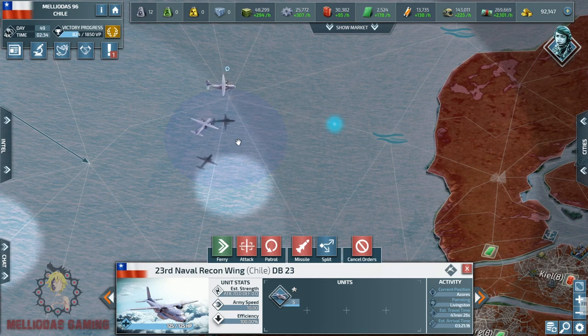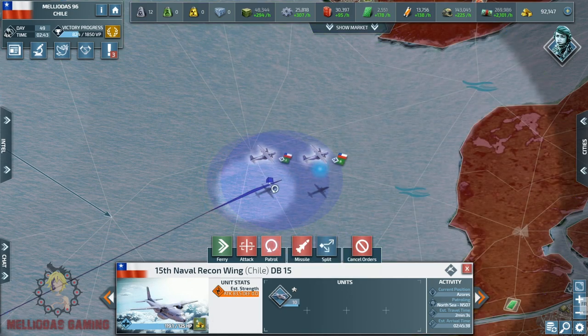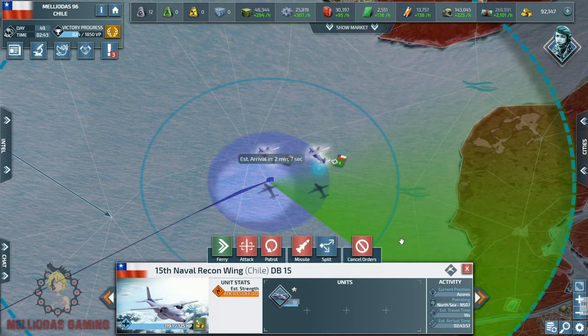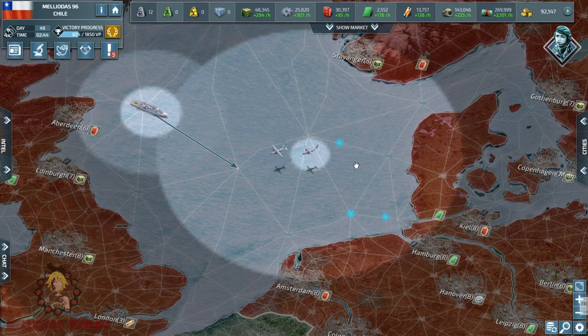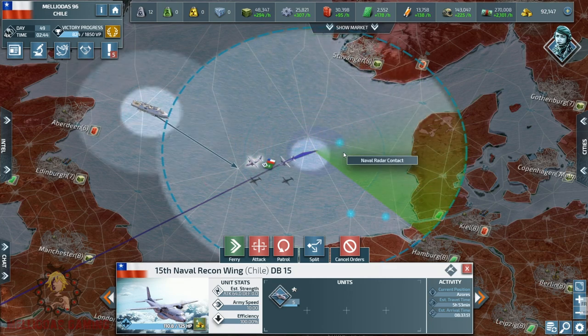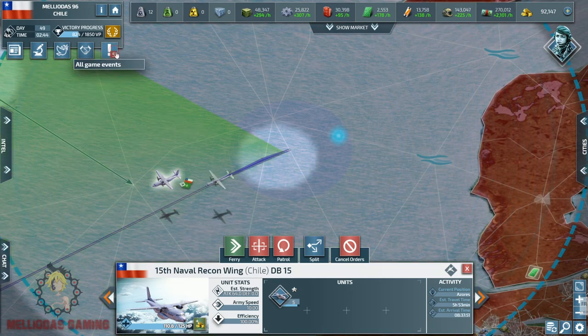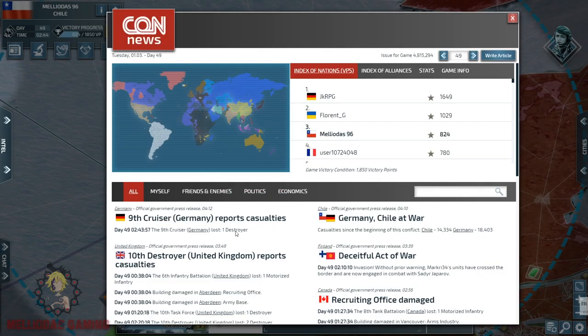The first attack is going to start now with my two stacks of naval patrol aircraft. As I showed you in the last episode, we are going to attack at the edge of the patrol radius. The contact is established and our naval patrol aircraft attacked automatically.